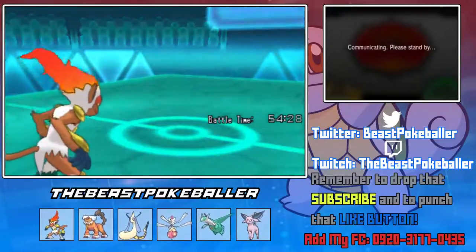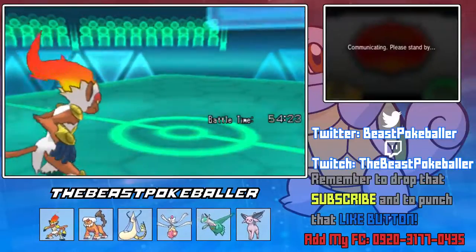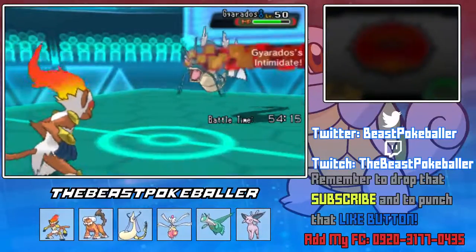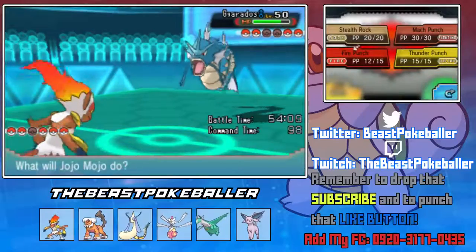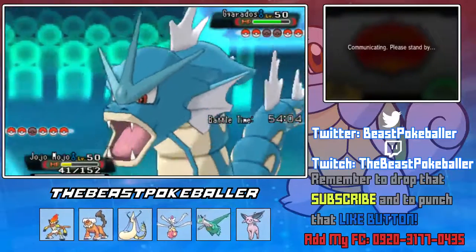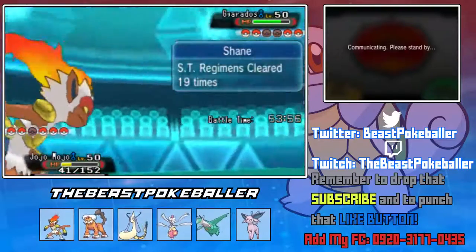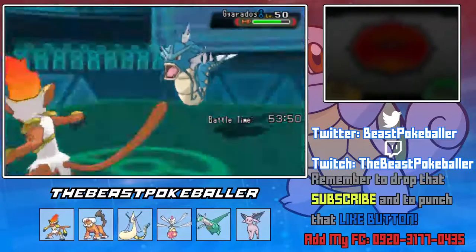Who is he gonna go into now? Porygon-Z? It is Choice Scarfed. Gyarados. Does this man know I'm packing a Thunder Punch? He's gonna Intimidate us. I'm gonna straight up go for Thunder Punch. I know he has Dragon Dance, because I may have made him this Gyarados — well, I RNG'd it and gave it the moves he wanted. Wow, that's a dead Gyarados.